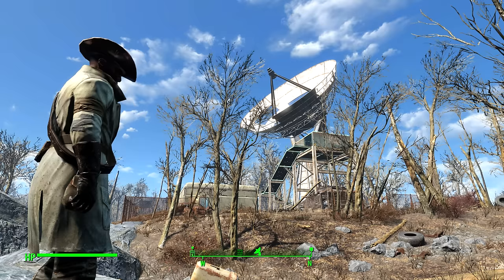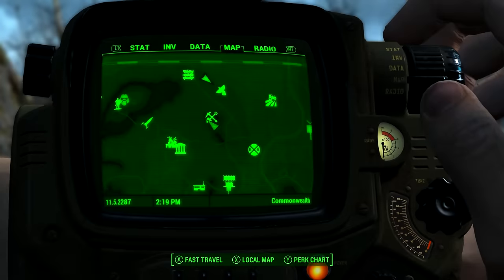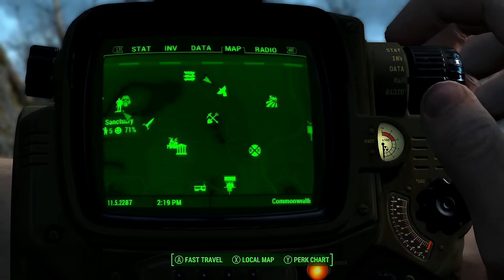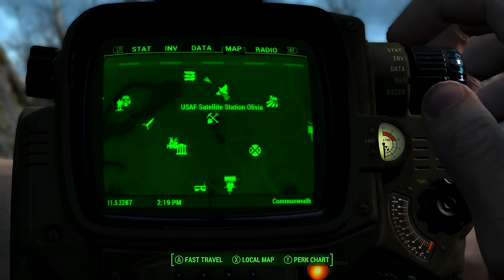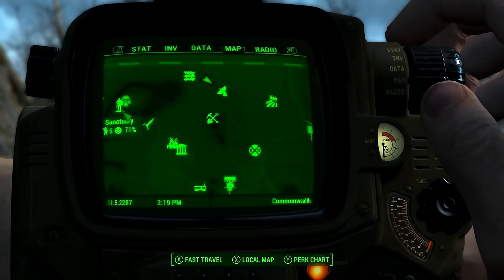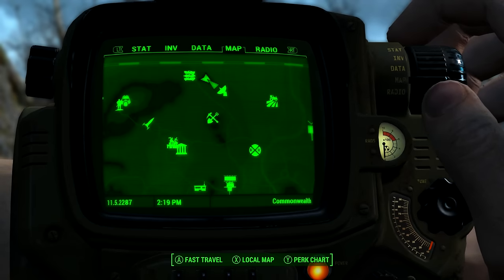What's up guys, my name is ESO and welcome to the channel where I show you cool things in Fallout 4. In this video we will be discovering the legend of USAF Satellite Station Olivia. We are going to find a skill magazine, some mini nukes, a unique mini boss, and some power armor bits.